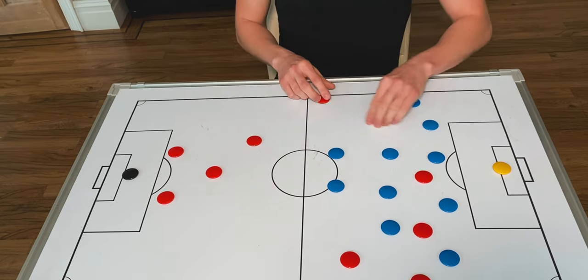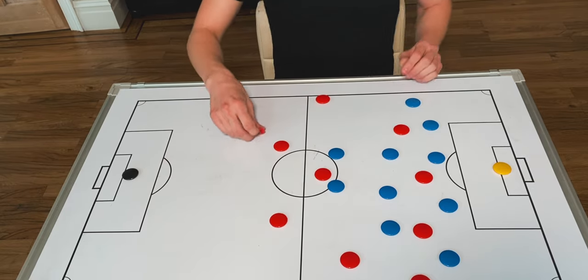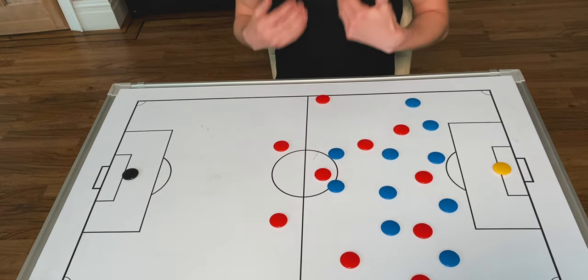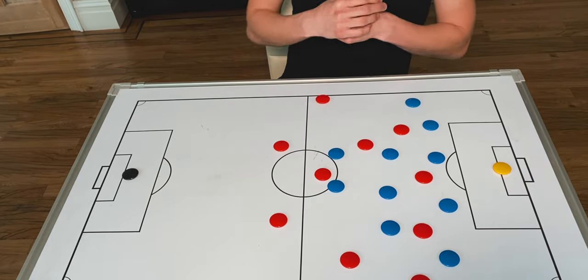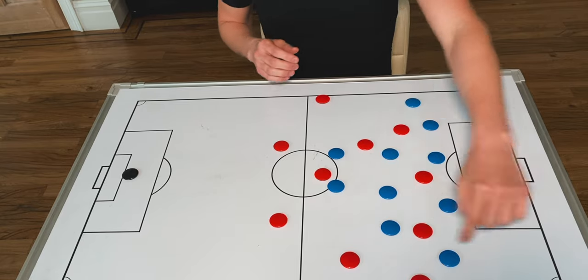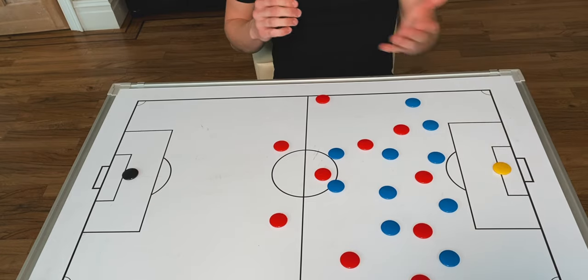Atletico Madrid set up in the 4-4-2 to prevent space in between the lines. They were happy to let the opposition have space back there where they can see the ball in front of them at all times. So Liverpool were trying to make the pitch high and wide, trying to get balls down the line and then deliver into the box, which we saw them score goals from.